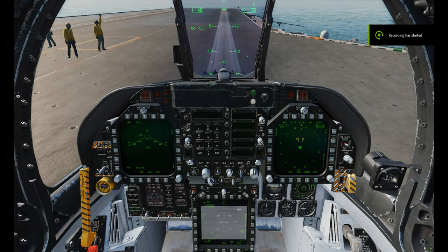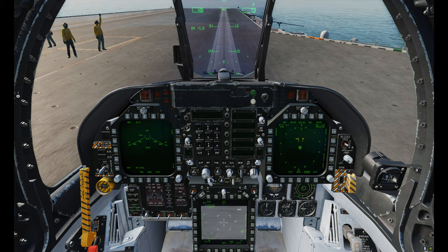Welcome to the cockpit. We've got two AGM-62 Walleyes loaded and ready to go. The basic setup is to start with the SA page up on your right MFCD, the FLIR looking forward on the center console, and the source page up on the left MFCD.